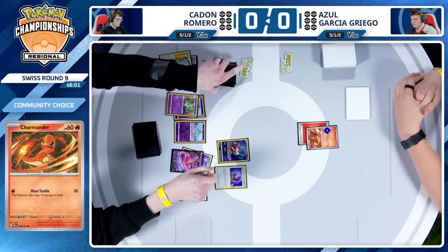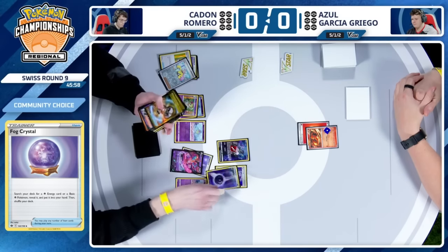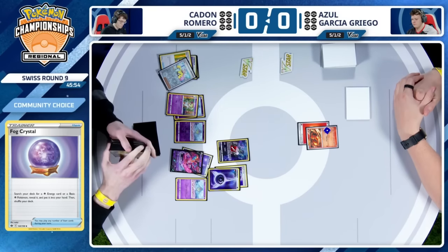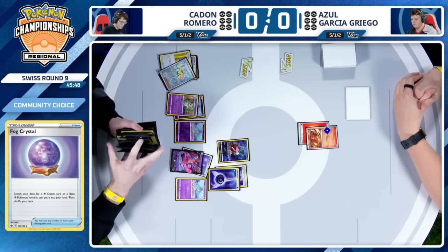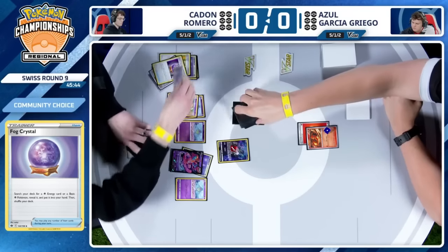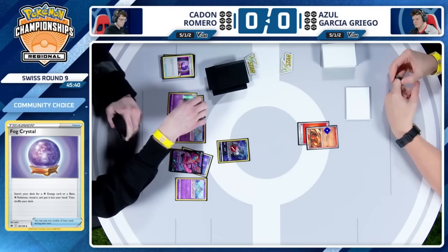We do still have a Refinement available. Fog Crystal is going to thin the deck out for an energy. So if Caden refinements into Rare Candy, Deoxys V-Star, I think that does it. I mean, depends who you're rooting for — I want to see cool stuff happen. I want to see a game. There's potential for two more of those.